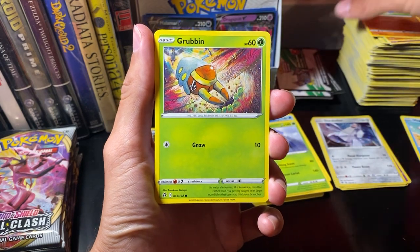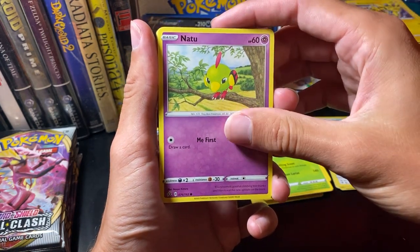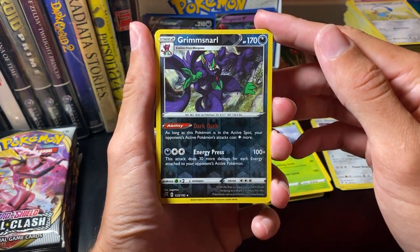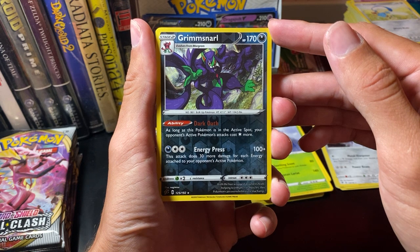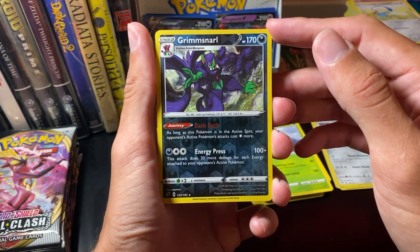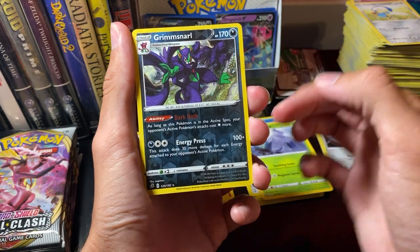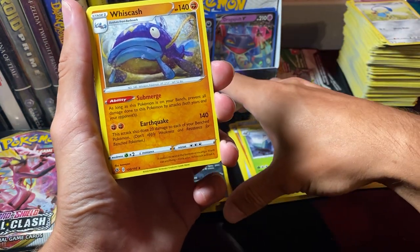Meditite. Grubbin. Electabuzz. Natu. Honage. Reverse Hollow Grimsnarl: as long as this Pokemon is in the active spot, your opponent's active Pokemon's attack costs one more energy — oh, that is powerful. Energy Press: this attack does 30 more damage for each energy attached to your opponent's active Pokemon. That is so strong! As long as it doesn't get one-shot, it could be an awesome card — a great revenge killer, only giving up one prize card too. Amazing. Maybe not against something like Dragapult whose attack costs are very small.